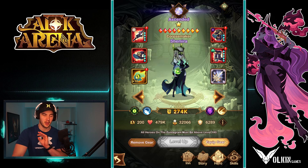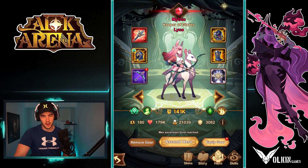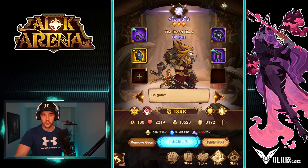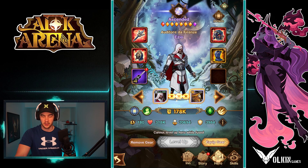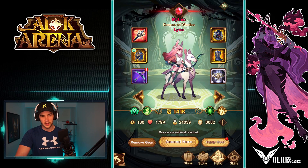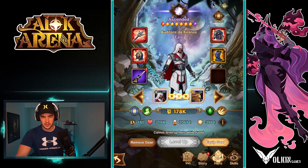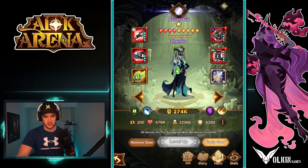Now I wanted to look at the upgrading of gear. Any gear that's not mythic, I don't upgrade past three stars. I normally try and avoid upgrading them at all. As you can see, all my legendary plus gear — the yellow gear and the purple gear — all that stuff I have not upgraded at all. And then once you start getting the mythic gear, there's two little rules with the mythic gear.